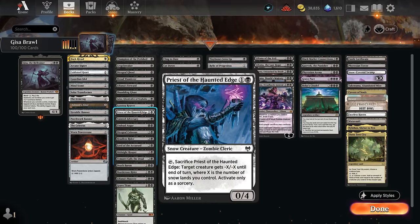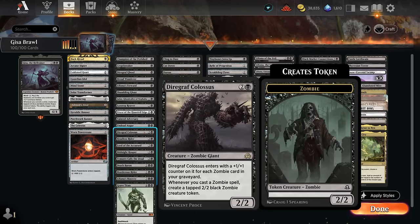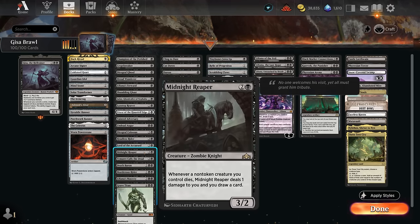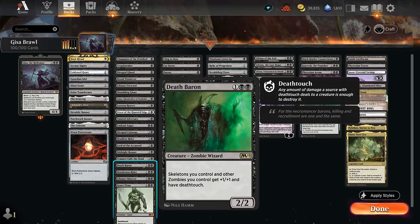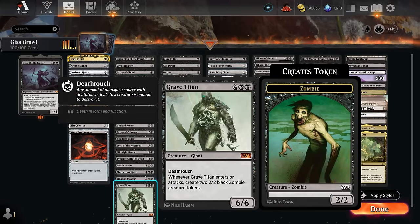Jadar makes a zombie token with decayed each turn and is also good with sacrifice synergies. The Reaver makes a pair of zombies. Priest is another way to immediately commit a crime with Gisa — this is why we have snow-covered swamps in our mana base, so we can immediately activate it and take out an opposing creature. The Adversary can make multiple zombies with additional mana. Undead Augur is a great card draw engine. The Darogath Colossus can make additional zombie tokens. Headless Rider replaces our zombies with 2/2 zombie tokens when they die. Lord of the Accursed can give our team +1 and potentially menace. Midnight Reaper replaces our non-token creatures that die. Tymaret makes multiple zombie tokens and can gain life and scry. Death Baron gives our team +1 and deathtouch. Murderous Rider is both a removal spell and a life-linking zombie. Liliana's Mastery makes a pair of zombie tokens and pumps all of them.